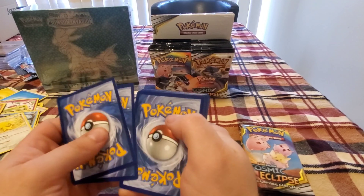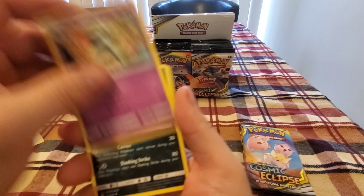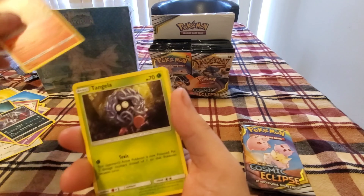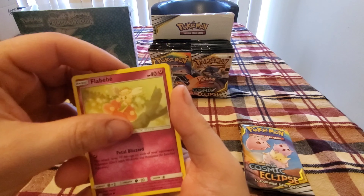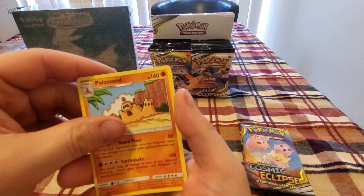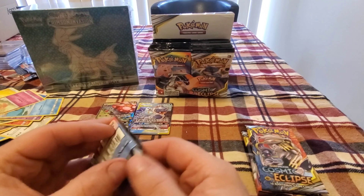I want some good cards — come on, give me a secret rare or something. Cutiefly, Primeape, Bisharp, Torkoal, Tangela, Eevee, Stufful, Fomantis, Flabébé, Absol — with the rare being Palossand. So nothing there.